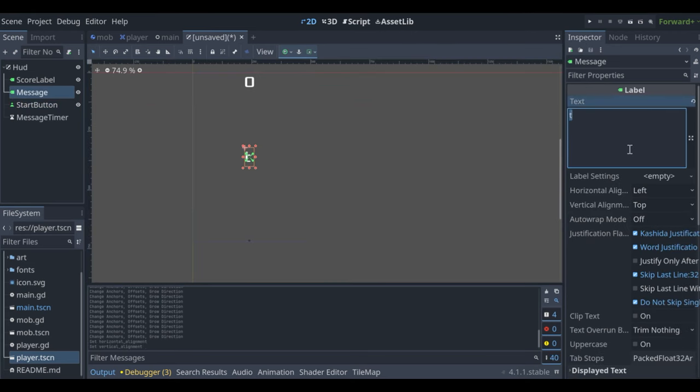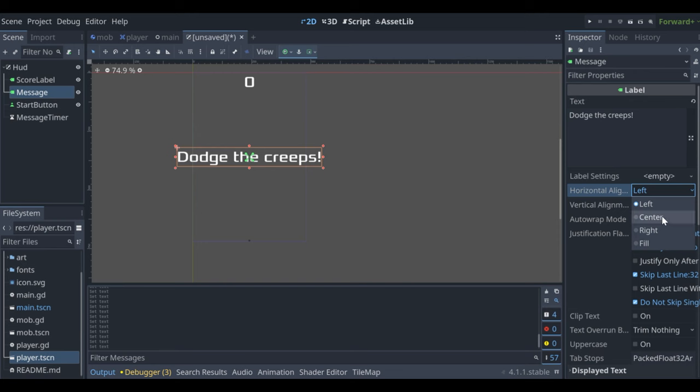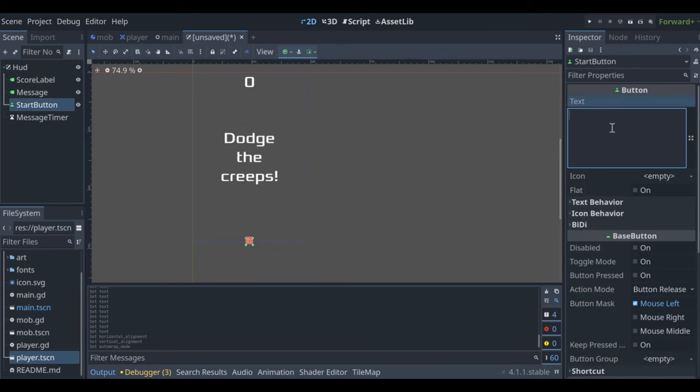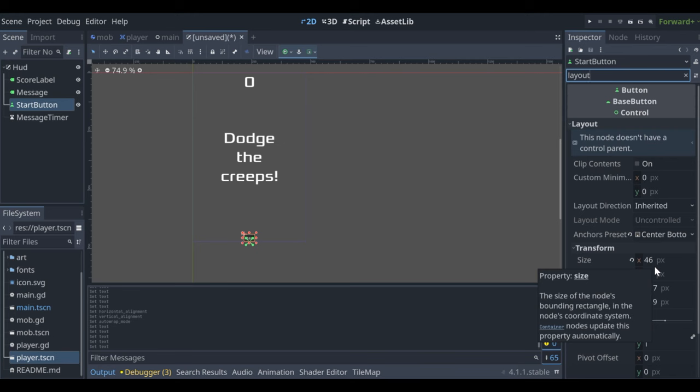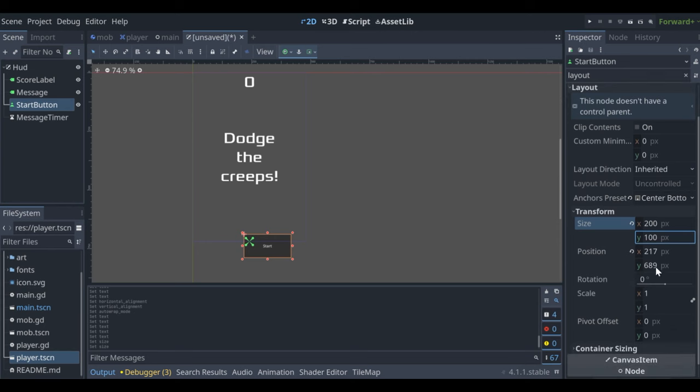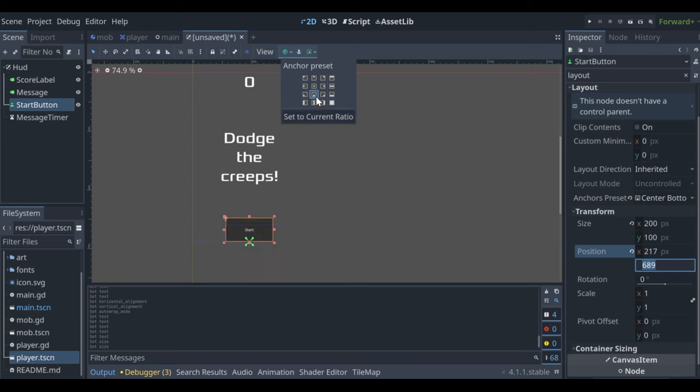Use the anchor buttons to position UI elements relative to the HUD parent. Set ScoreLabel to center-top, Message to center-center, and StartButton to bottom-center. For the message label, add text 'Dodge the Creeps!', center it horizontally and vertically, and set word wrap to 'Word' — that cleans it up nicely.